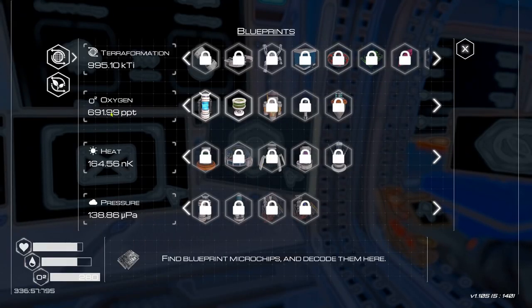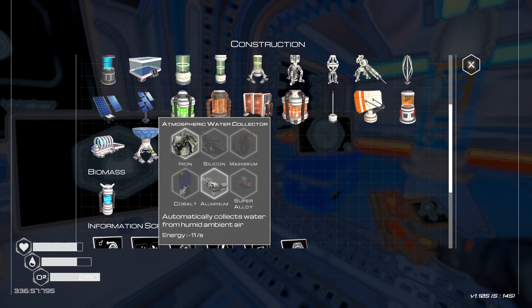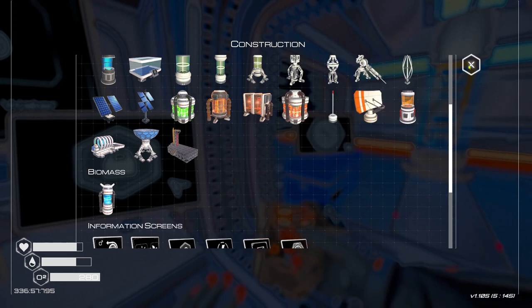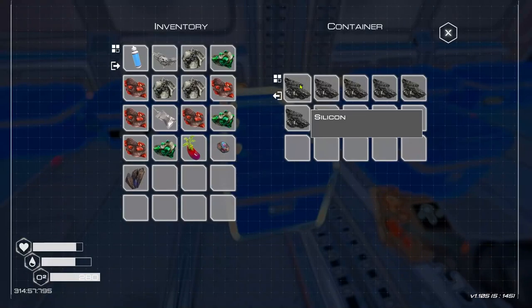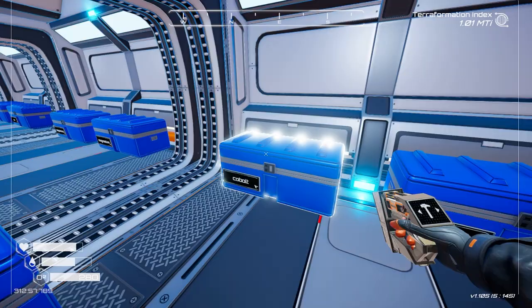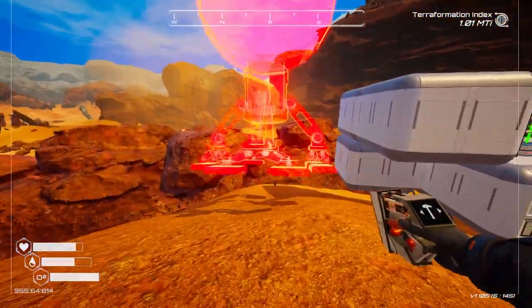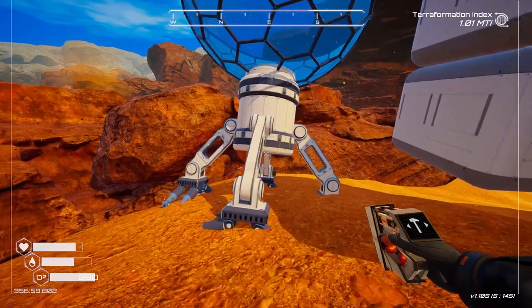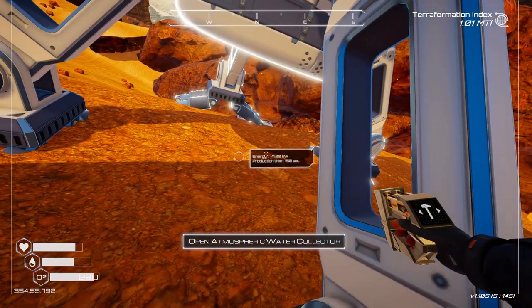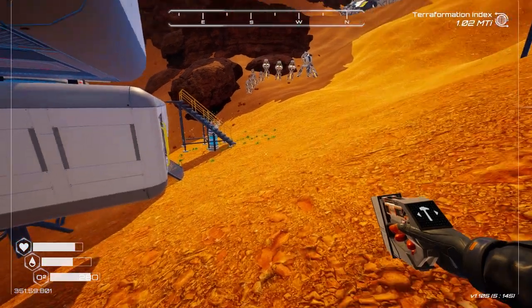Our oxygen is definitely flying up now. Let's get the atmospheric water collector built - that will save us time picking up ice to convert into water. We need super alloy, silicon, magnesium, and cobalt. Let's grab some silicon and cobalt and we should be good to go. Now where are we going to put this? I think just here should be fine. Production time 156 - we open the water collector to collect it. Pretty simple to use.